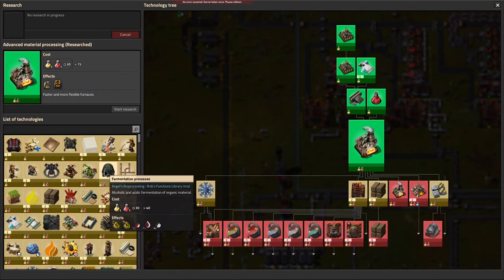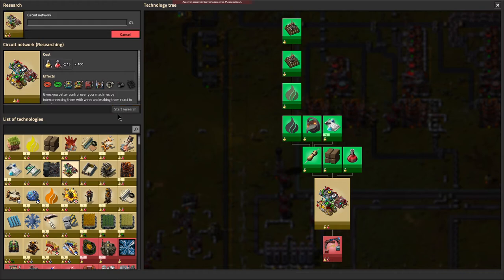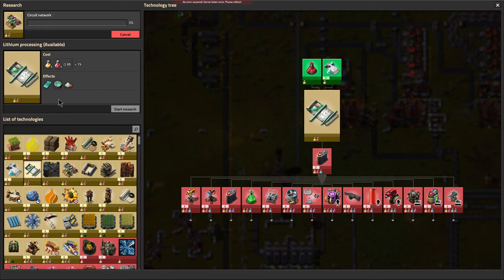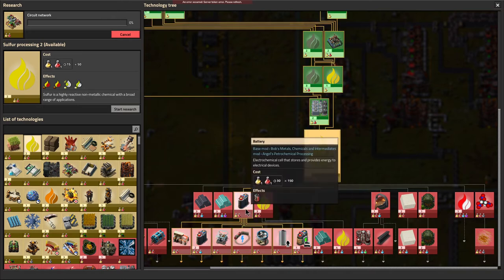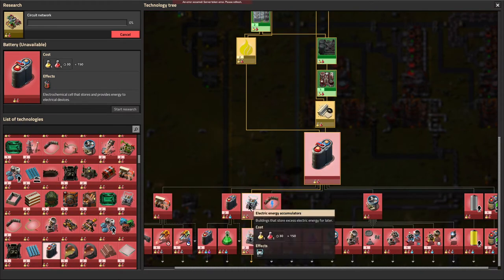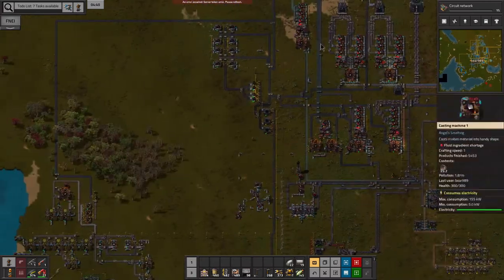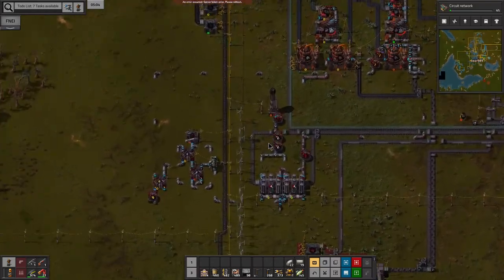Alright, so we got that finished. I want to work on circuits — I'm not great at those but I need to get them done so I can use them. I also want to get lithium processing done, since we're going to use the brown algae we have for that. We need to get sulfur processing done so we can get to our batteries. Once we have batteries, I need to get to electric energy accumulators, and then I can start making solar panels so we can get away from using all our coal for fuel — and that'll help reduce pollution.